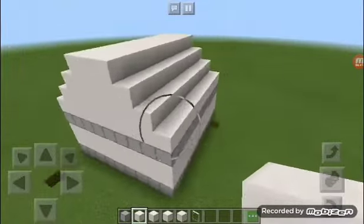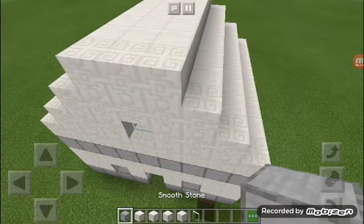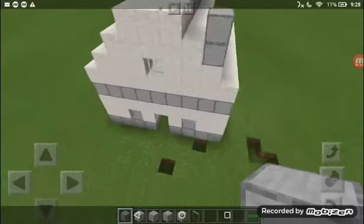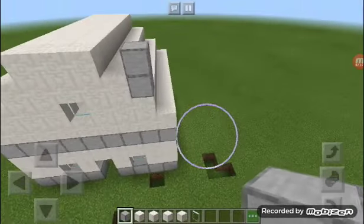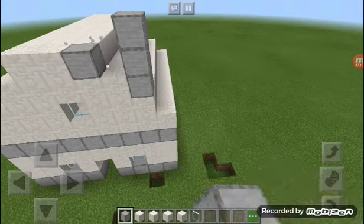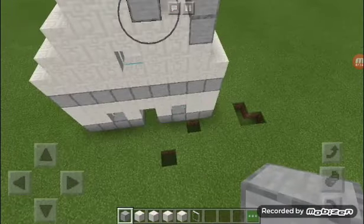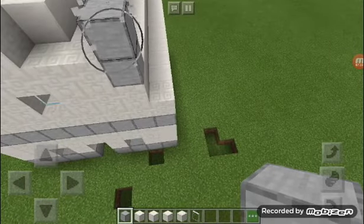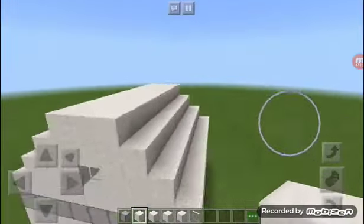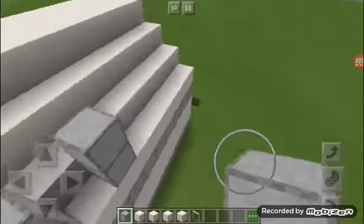We are going to make something that a house should have, which is called a chimney — a working, steaming chimney. I had no idea how to do chimneys, but I was watching videos and I saw a house that had one, so I figured I should add one too. So we're going to try to add a chimney.